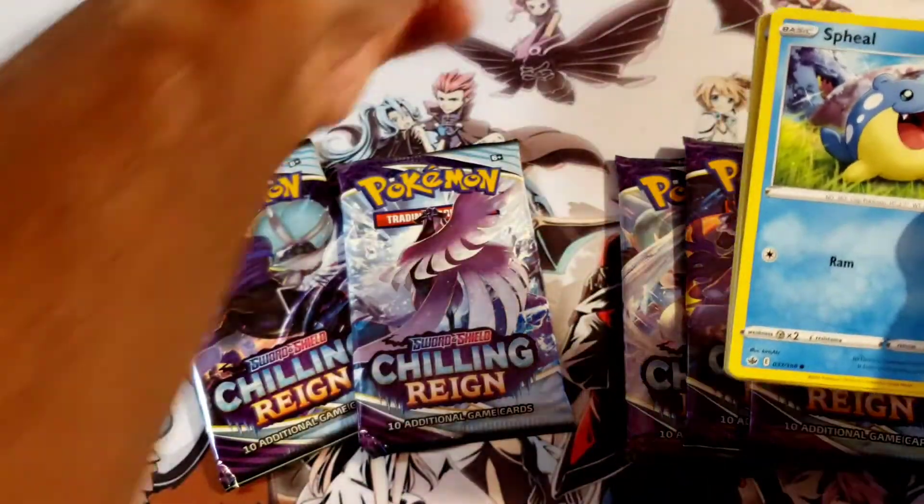Let's go with the Moltres pack. We got Dark Energy, Old Cemetery, Impact Energy, Porygon 2, Isfleo, Hatana, Rockruff, Shuppet, Castform. Reverse holo: Peona. And a Tussarina rare non-holo. Alright — second pack.